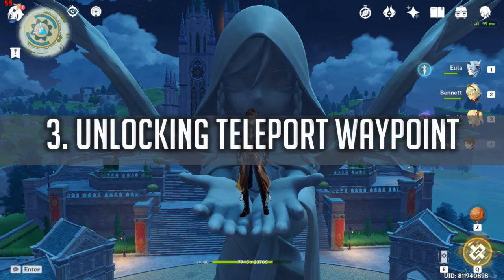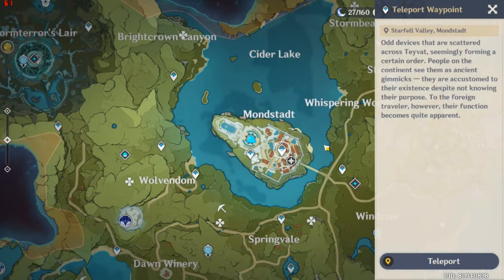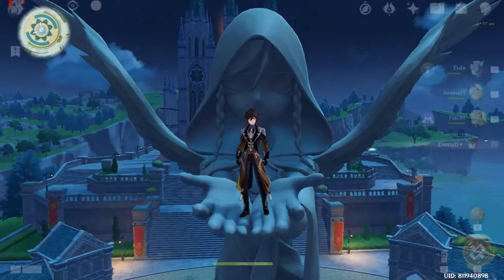The next one is going to be Unlocking Teleport Waypoints. There are a bunch of them in Teyvat, and what you want to do is unlock every single one of them. It will give you instant 5 or 10 Primal Gems — I forgot exactly. It also makes it easier for you to teleport to locations you want to go, finishing your missions or exploring.